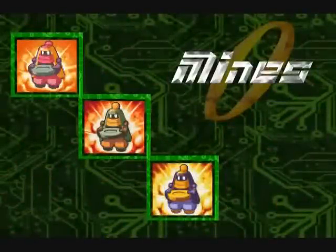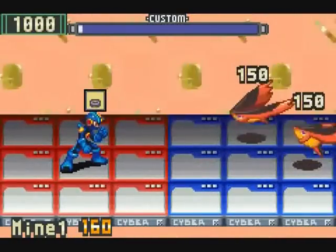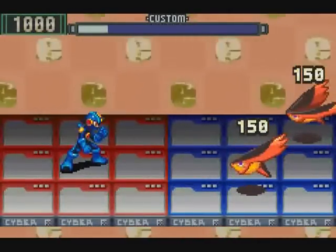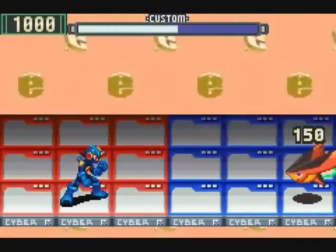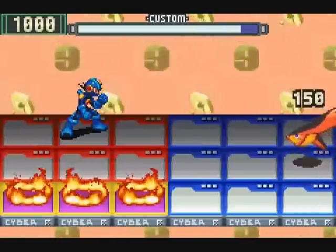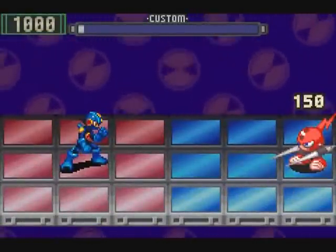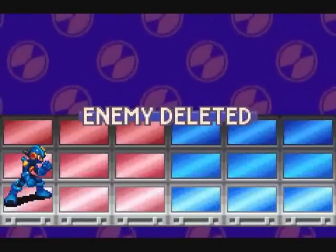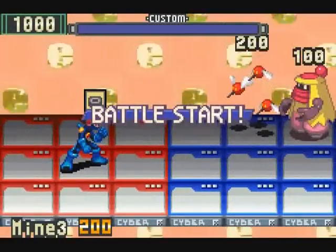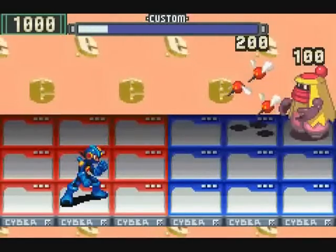Why let your opponent see all your attacks coming? Try using the mine series of chips to hide an explosive little surprise for them to find later. The mine family of chips stops time and randomly buries a landmine on the enemy's side of the field. Once buried, it does damage to the first thing to land on that panel. This family consists of Mine 1, which does 160 damage; Mine 2, which does 180 damage; and Mine 3, which does 200 damage. You can only have one mine at a time, so no spamming the enemy field.